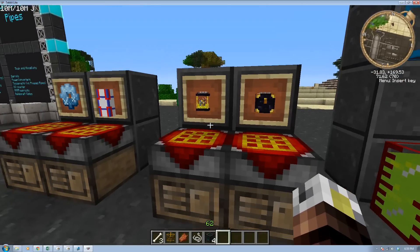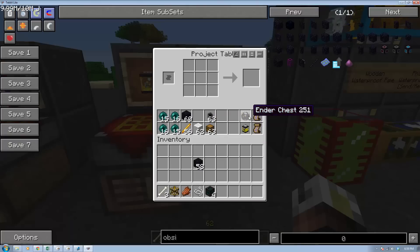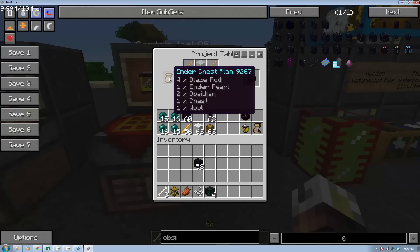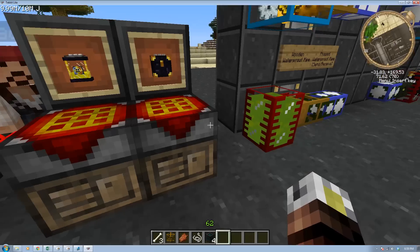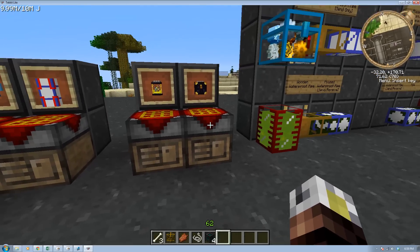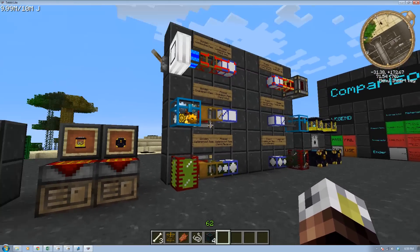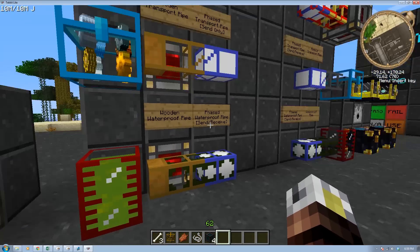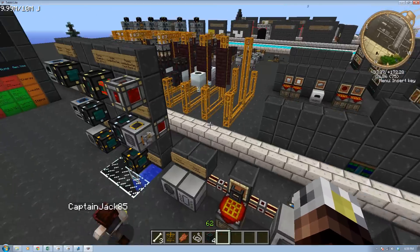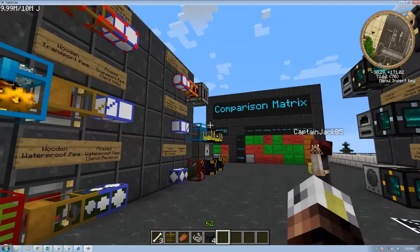The final thing is Ender — so we talked about transport pipes and Tesseracts, and the other two we'll cover are Ender chests and Ender tanks. The recipes are pretty easy. The only thing is you're going to need a blaze rod, which means going into the nether. In upcoming tutorials on mob farming, we'll show you how to get a lot of blaze — there's also the maceration rig.